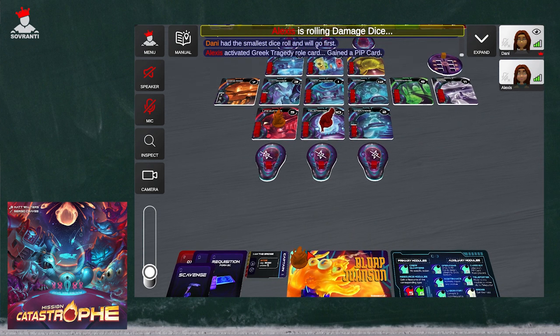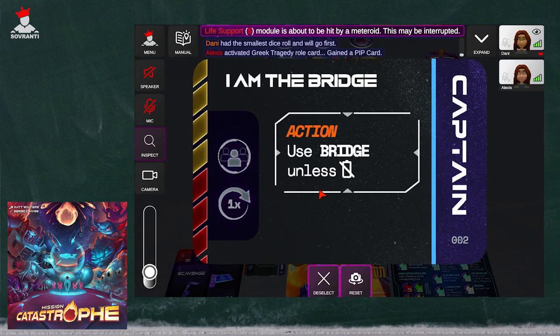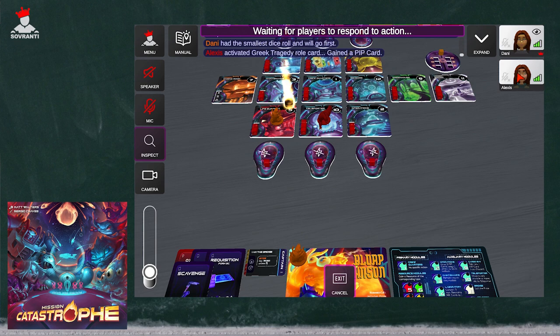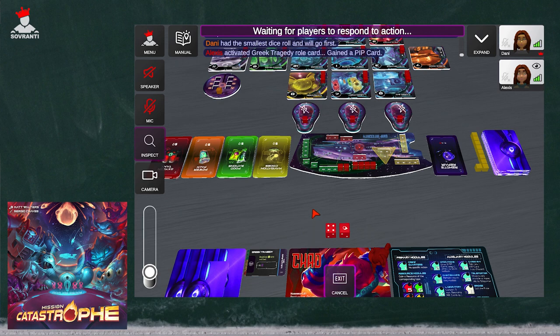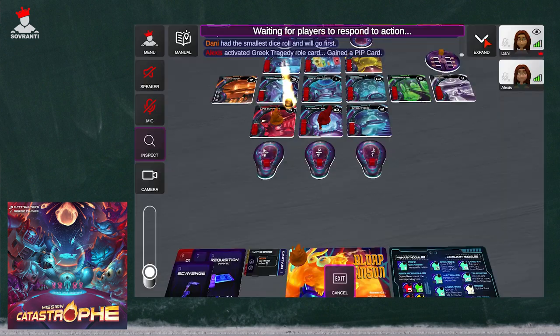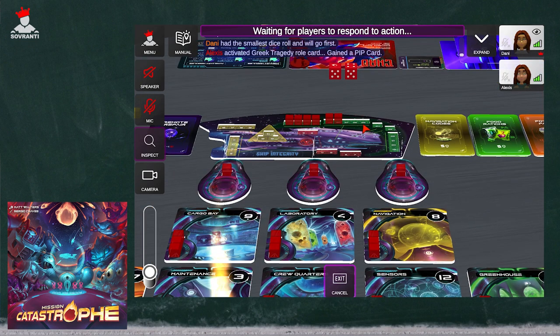One other thing I want to show you before we wrap up: on your player ability cards on the left-hand side, there are going to be either green, red, or yellow lines. Mine has yellow and red, and Alexis has green, yellow, and red. What this means is whatever colors are on there indicate when you are able to use them. On the ship there are green, yellow, and red locations. When you're on the green location and your card has green, you're able to use your ability. On my card, since I only have yellow and red, I'm not actually able to use my ability until we are in the yellow and red stages of the ship breaking down.